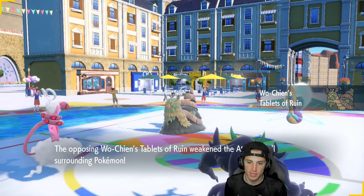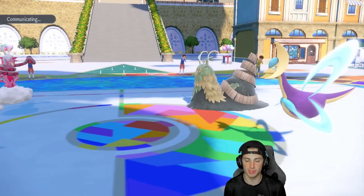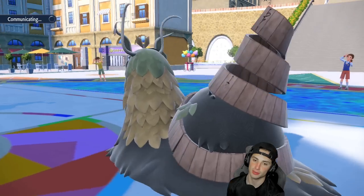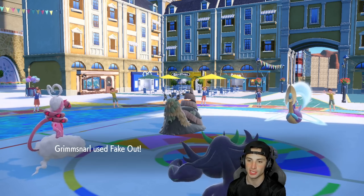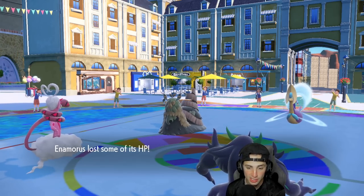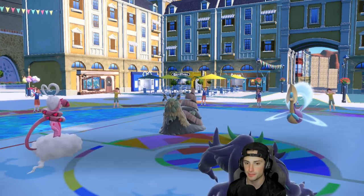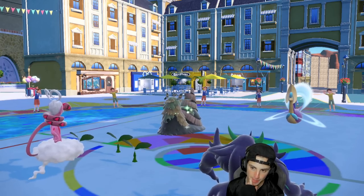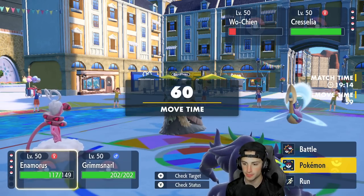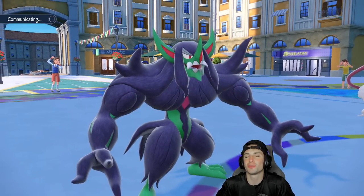They go Wo-Chien and shiny Scream Tail. From here I'm just going to Fake Out Scream Tail and pop a Moonblast into Wo-Chien — a very simple play. Fake Out coming through. Hopefully Scream Tail doesn't have Covert Cloak. Moonblast almost one-shots Wo-Chien. Did it have a Sash or just get lucky? It just got lucky. Now it leeches up — it's definitely going to protect next turn. I might swap in Enamorous there since Wo-Chien has to protect.